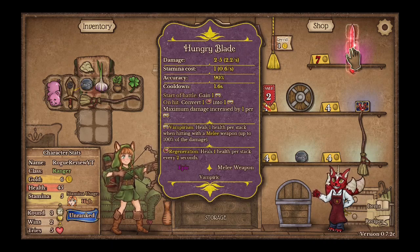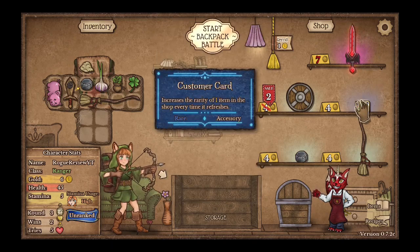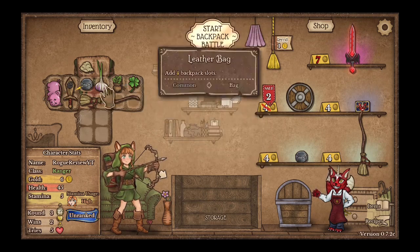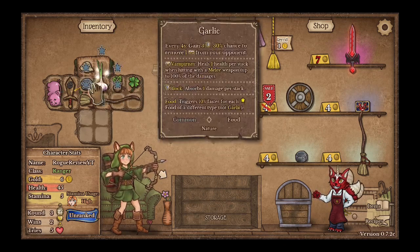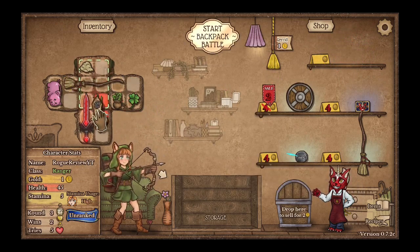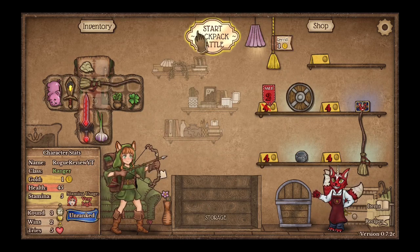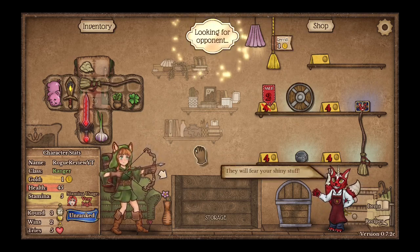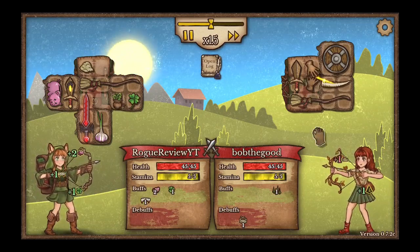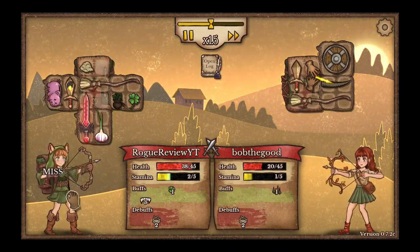On hit, convert 1 regeneration to vampirism. Maximum damage increases by 1 per vampirism. Vampirism heals 1 HP per stack when hitting with a melee weapon. Wow, okay. So how do I do that? Can I sell stuff? I can sell stuff. This gives me regeneration, this doesn't matter. Let's do that — let's pop that here. Hold up, this is working. Put you here, put you there. There we go. So now I have vampirism, which is cool. I have essentially blinding and vampirism.